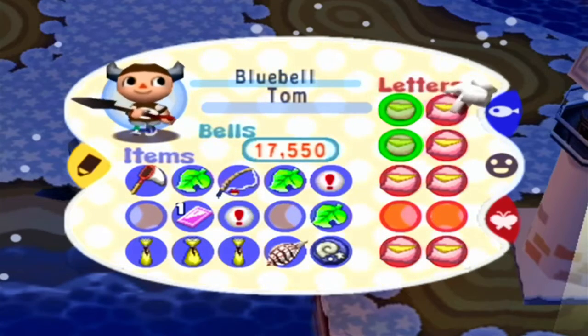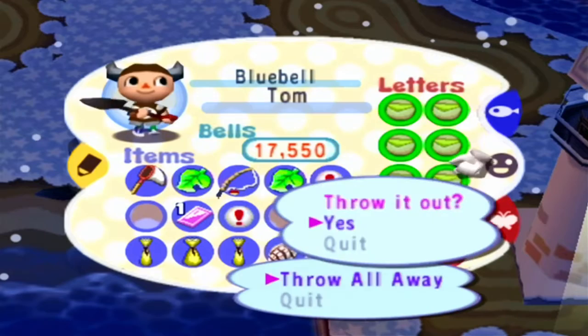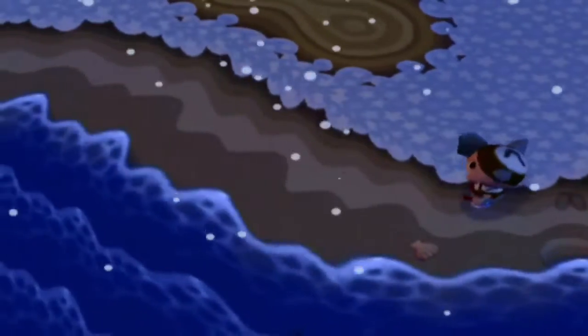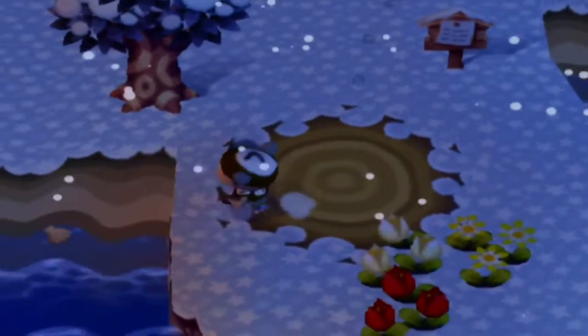Before I forget, let's throw out some letters. I can't throw this one out — how about these two? Throw, and throw. Now we're completely empty on letters. It's amazing what a little inventory management can do.